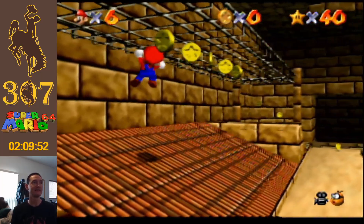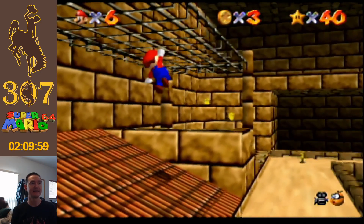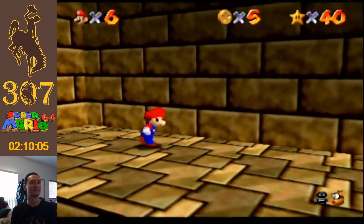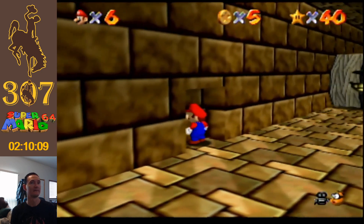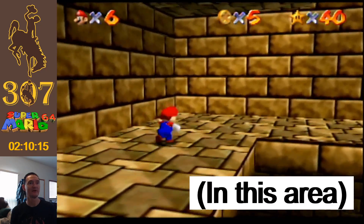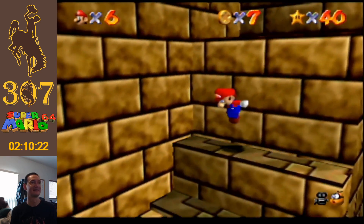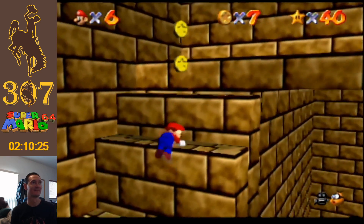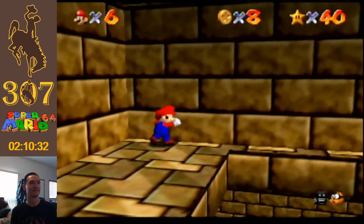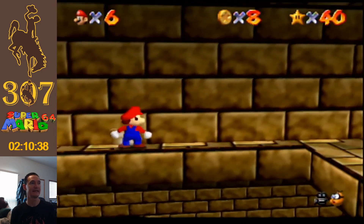You can grab the bottom of things. If I let go of A, though, I will slide and then slide down into that little sand-moving river. I don't even bother to fight with the camera anymore because I know it's just going to go wherever it wants to. Let me just shimmy on the side of this little ledge.